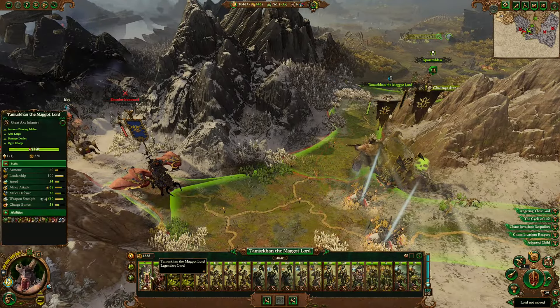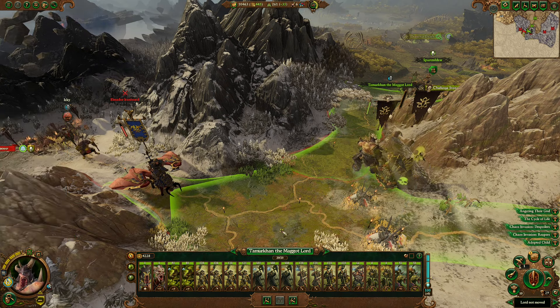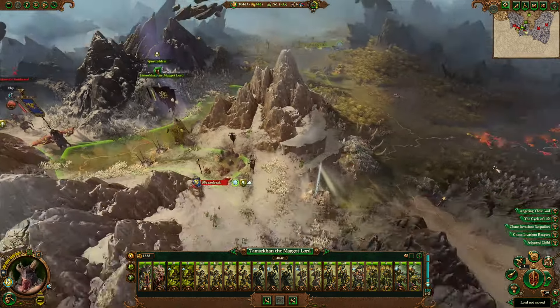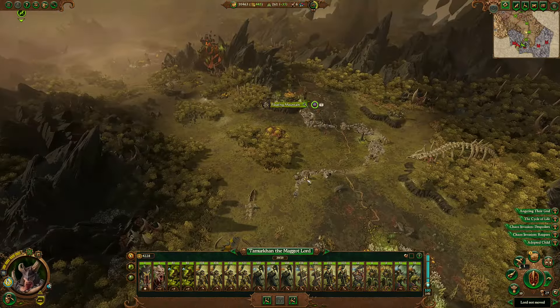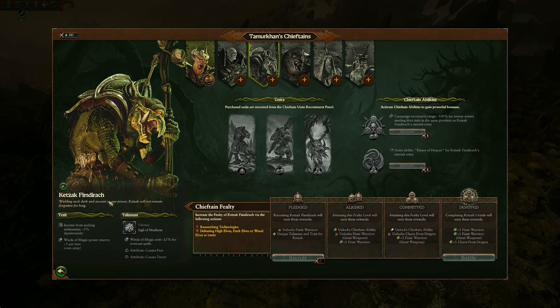I am quite impressed with how strong Tamurkhan and Kazik are in battle, so I feel like they're going to carry us a long ways, although the Chaos Dwarfs are quite strong, so they're not going to be able to carry us over really outlandish odds. And then in terms of our Chieftains, it has been requested that we do Ketsak Femdarach here second, so this is what I will intend to do. We know that we can at least get fealty with him from researching technologies.